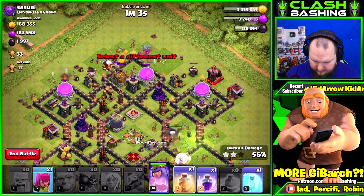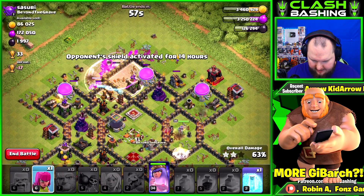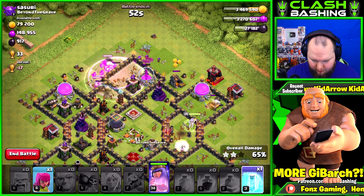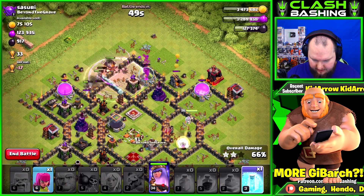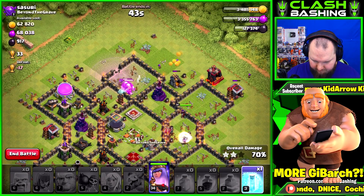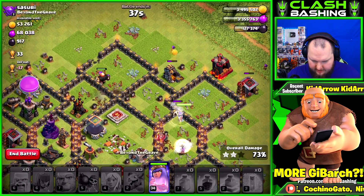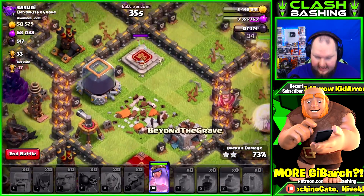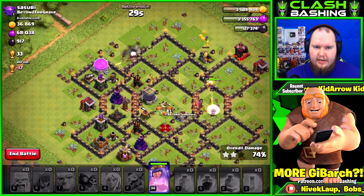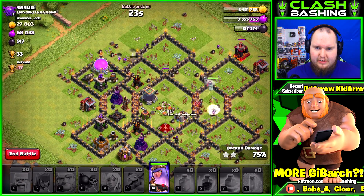Let's heal and rage through, try to get those giants into the core. Queen's doing fine. Those giants don't want to get in there — barbarians are trying to work in as well. We get the dark elixir right there, actually getting quite a bit of loot. Let's freeze that wizard tower, it's being a little annoying. Queen, I need that last little bit of dark elixir!